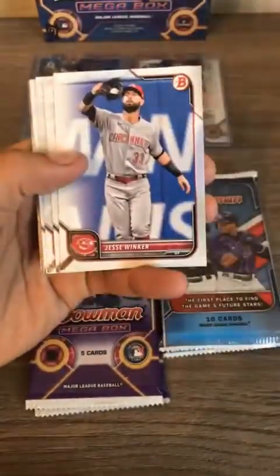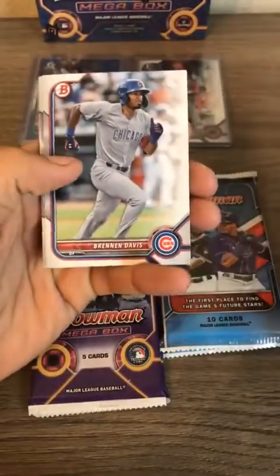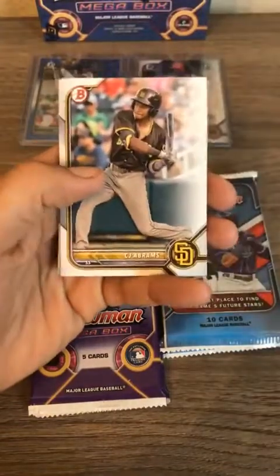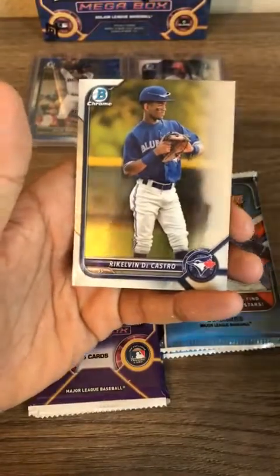Jake Burger, Matt Chapman, Brennan Davis, Noel first Bowman for the Guardians, CJ Abrams, Robbie Martin Jr. for the Rockies, and De Castro for the Blue Jays.